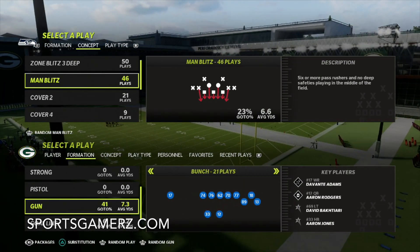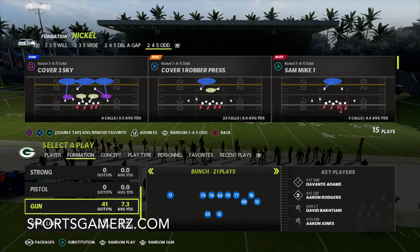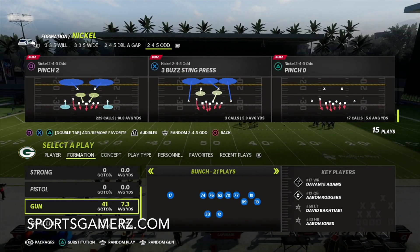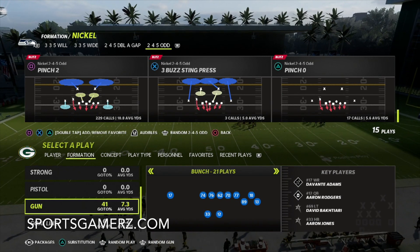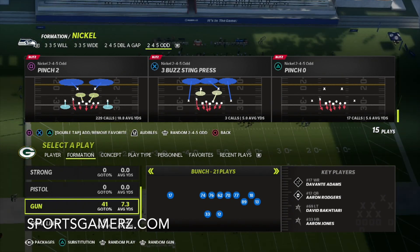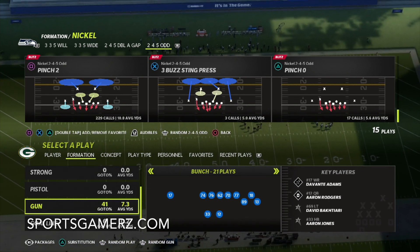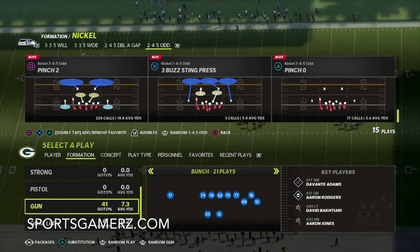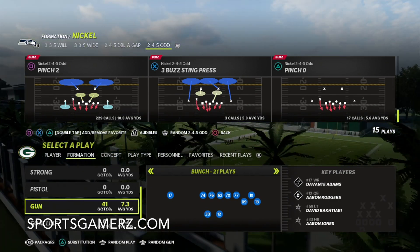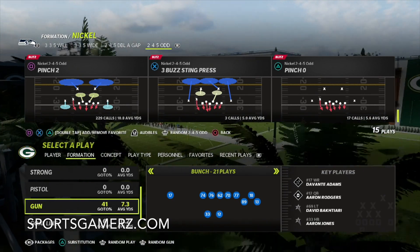Right now on defense, still what most people are playing is this 2-4-5 odd pinch to cover 2 base blitz. Gun Bunch has so many ways to kill it, but I want to show you guys two specific ways you can do it from the play Clear Out that is just going to absolutely kill not only pinch 2, but any cover 2 defense out there for one-play touchdowns.